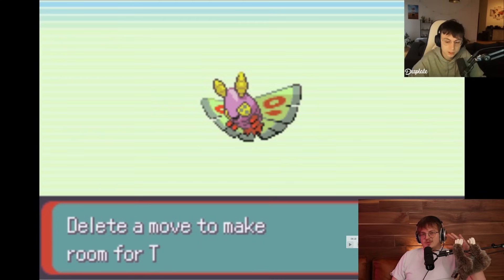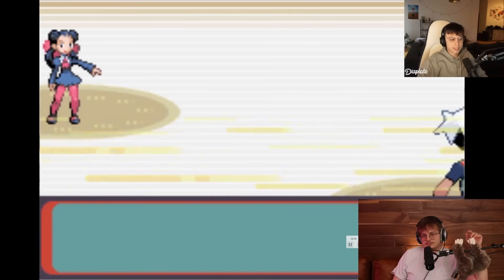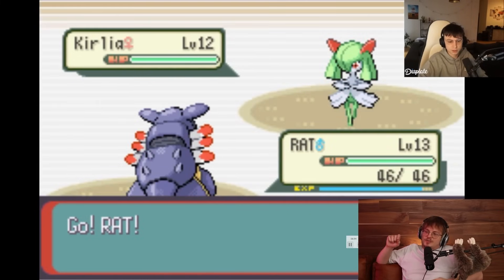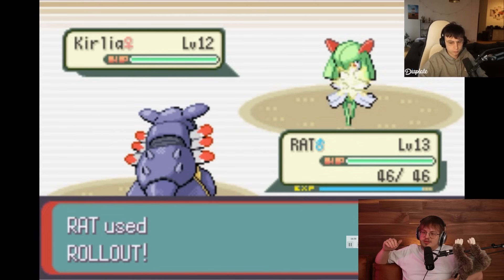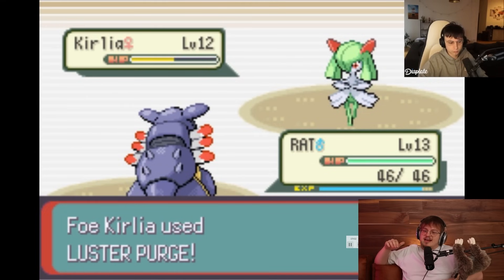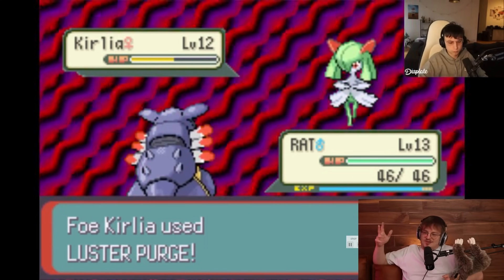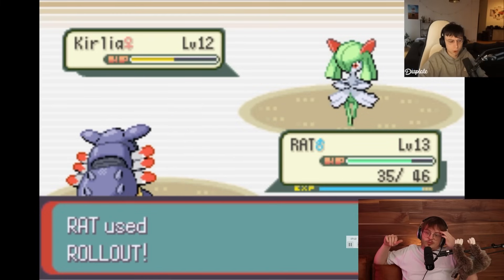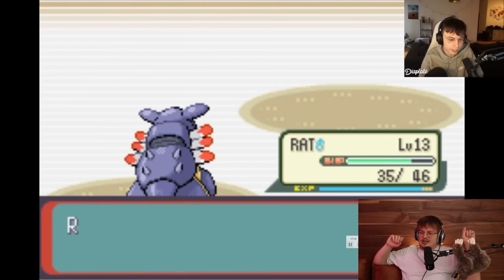The number one mistake people make early if they're super new to this is they don't level their Pokémon properly, even when I give them rare candies. We'll see if he levels properly for this gym fight. The first two mons should be easy here because they're matched to Geodude's power level. Nosepass has a little bit higher base stat total, so that one can throw you off a little bit more. He's going to lock himself in a rollout because he has no idea what the move does.